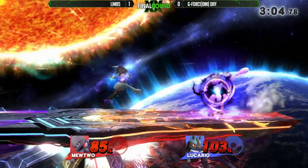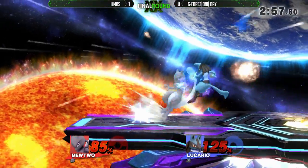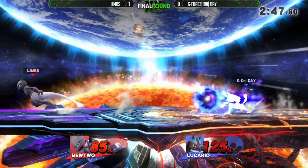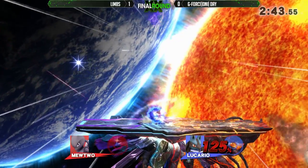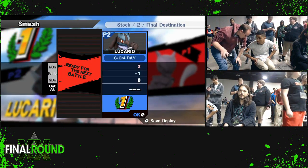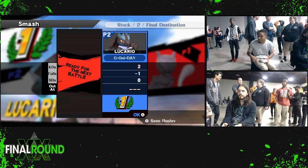He wants it so bad. The back air is very safe right now because of all that aura. We thought we might see the pivot grab. Moving around with the counter — Day calling him out there with the spot dodge, nice timing. Day taking game two right there! Coleslaw giving advice to Day. If Limbs would have waited, that would have been the game, that would have been the set. I think it was a bait — the end lag was deceivingly low on that counter. Day knowing he would rush in, baiting out that aggressive option.